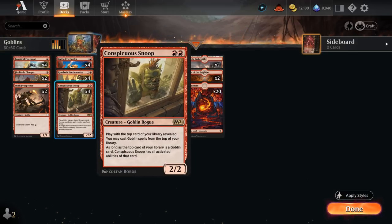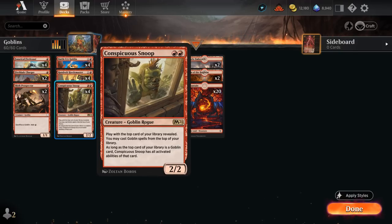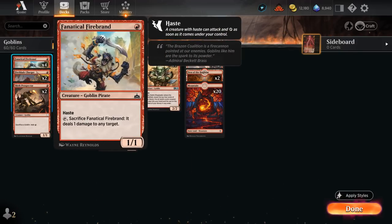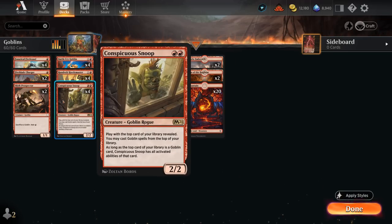The Snoop is our main source of card advantage besides Hordemaster and Ringleader, which we're also playing four copies of. Snoop lets us play Goblins off the top and potentially gains their abilities, which can come up if we have a Firebrand or Prospector on top of our deck — even the Bandit Lord's ability we could carry over with our Snoop.